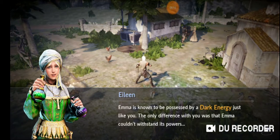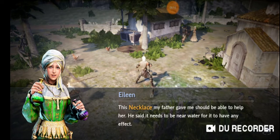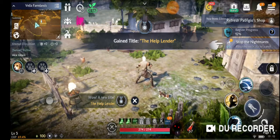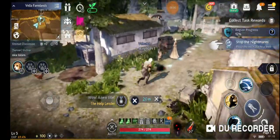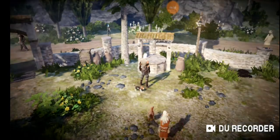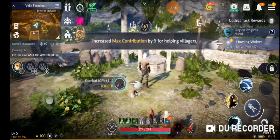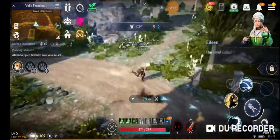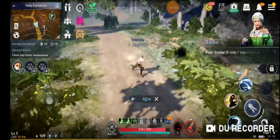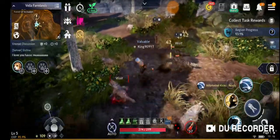Emma is known to be possessed by dark energies, just like us. The only difference is that Emma couldn't withstand its powers. 'This necklace my father gave me should help her — it needs to be near water. Can you place it near a well?' So wait — she's possessed by a black spirit too but can't handle its power? I'm super curious what the black spirits are. 'Poor Emma, if only I was a better alchemist like my father.' Wait — a cry of a wolf? Now we gotta go fight wolves too!